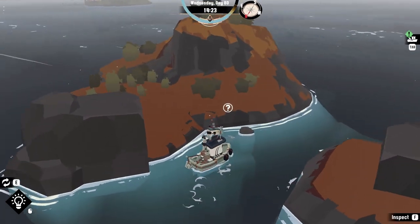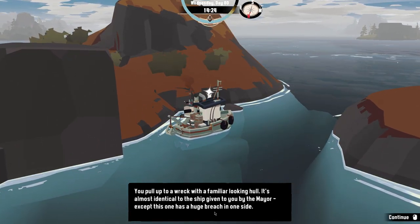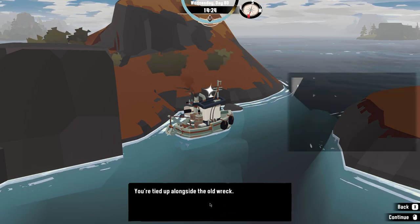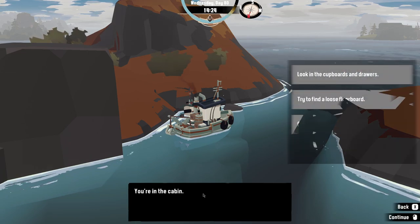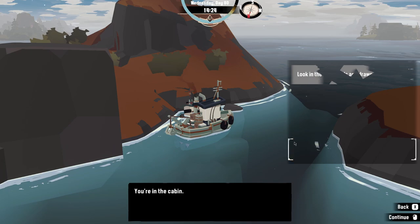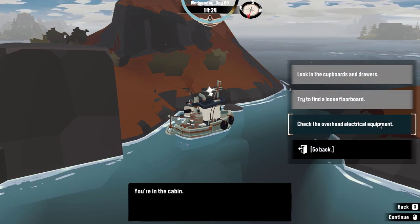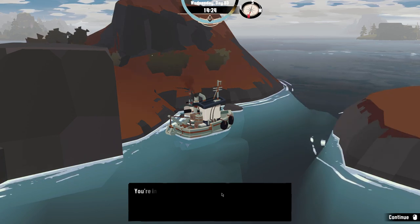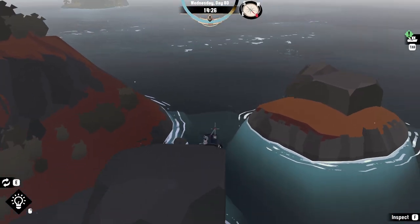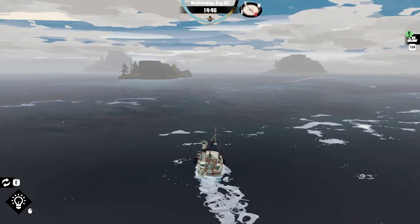The player pulls up to a wrecked, familiar-looking hull — almost identical to the ship given to the mayor, except with a huge breach on the side. They top alongside the old wreck and look in the cabin and cupboards, finding the drawers and cupboards have been completely and methodically emptied. The player concludes they've already searched this wreck before.